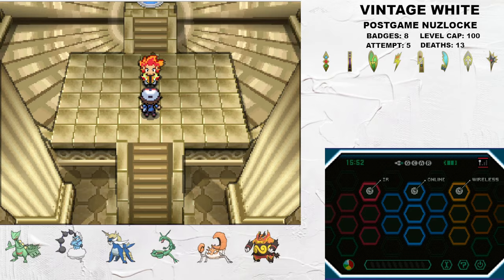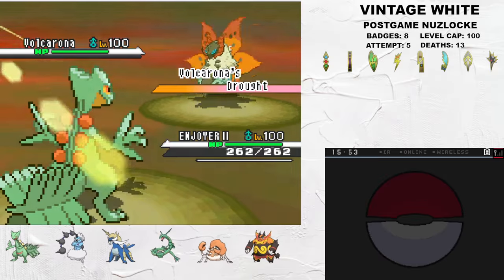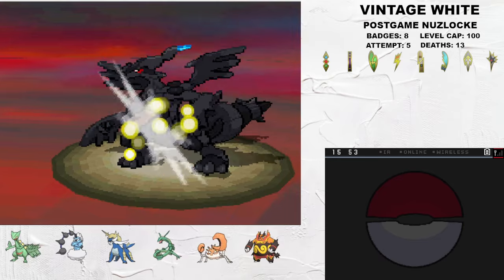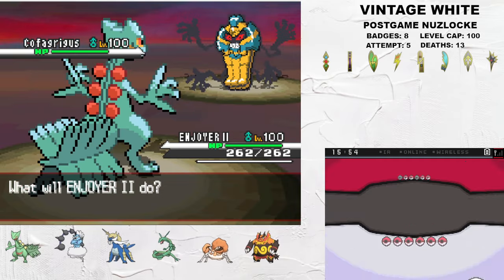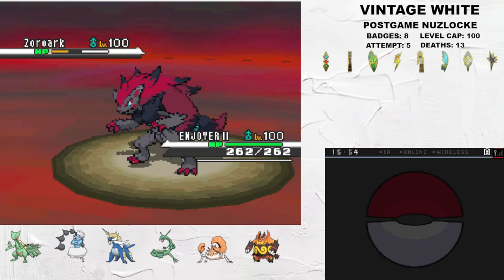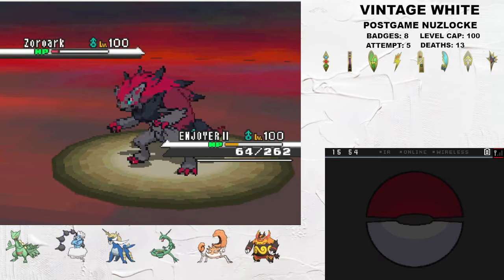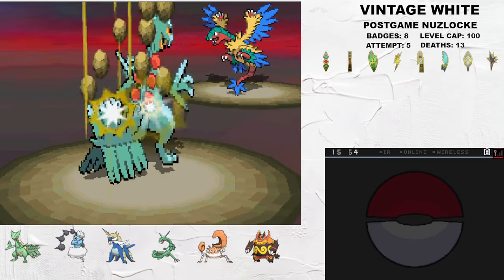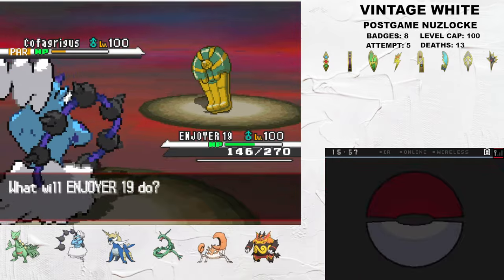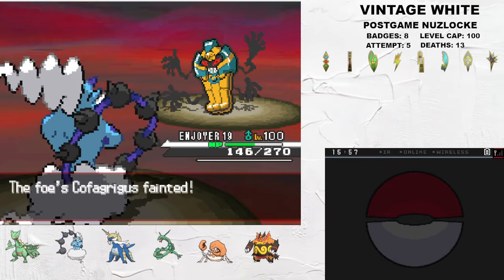Alder is a single battle and the final fight in Vintage White's post-game. He leads with a Drought Volcarona who holds a Focus Sash. Sceptile kills it with Fake Out into Strength. With a Dragon Gem, Dual Chop can one-shot the Zekrom. Zoroark comes in next, disguised as Cofagrigus, and gets hit low with Dual Chop. Sceptile dodges a crit Sludge Bomb and successfully 1v1s it, although this doesn't really matter considering what I have in the back. I sacrifice Sceptile to Archeops, and Choice Scarf Thundurus kills it and Unfezant back to back. Thundurus also manages to pull off the 1v1 against the Cofagrigus, but I had a full team in the back ready to deal with it.